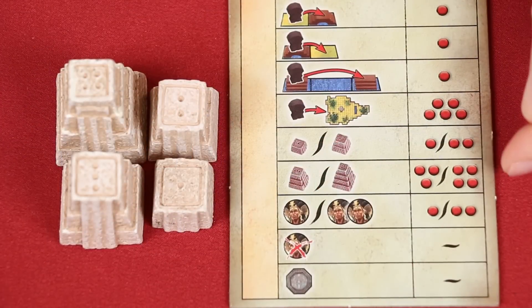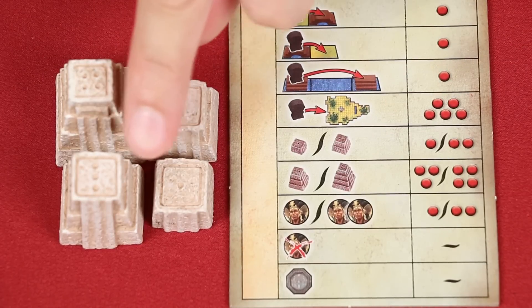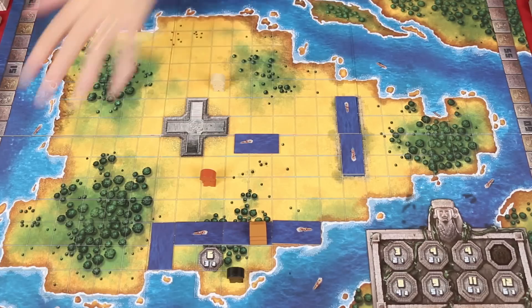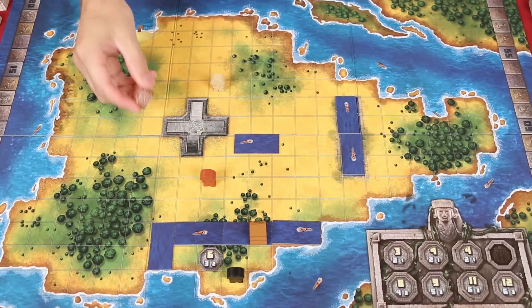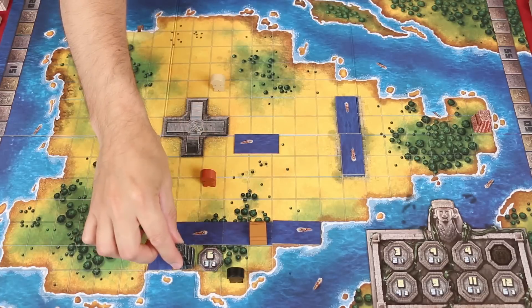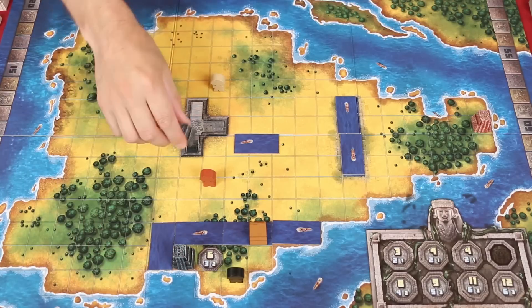The next action is building a temple. The cost will be equal to the height of the temple, which is also shown on the pieces themselves at the top — one dot means one action point, two dots means two action points, and so on. Temples can be built in any empty space of a district, whether it's been founded or not, so long as your noble is in the district as well. The red player could spend two action points to put a temple here, or the black player could spend three action points to put their temple on any of these spaces, but not on the token or on the space where their figure currently is. Once placed, temples cannot be moved or removed, and temples can't be placed on top of other temples or on any of the palace spaces.